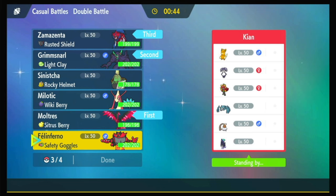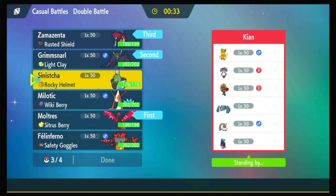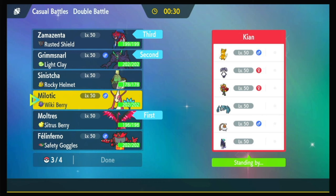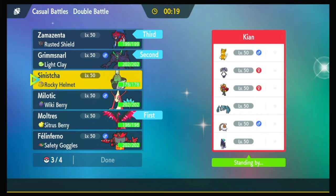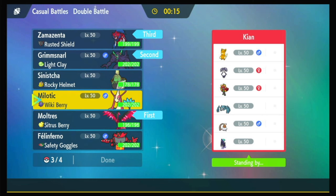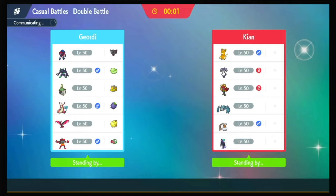Incineroar is weak to Ground but does well into Calyrex, though I've already got two Dark types. Probably Sinistra for the healing — it can heal Zamazenta, and it can heal Moltres. Or do I want to go Milotic? Both of them are weak to the Fire Ogrepawn, and both have Teras that make them weak to Fire Ogrepawn still. But Milotic is better into the Landorus, because I don't have a lot for Landorus other than 'don't Tera the Moltres.' I think all six of my mons are good here.